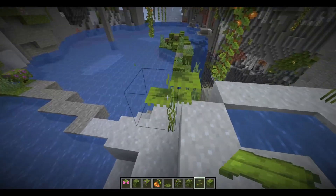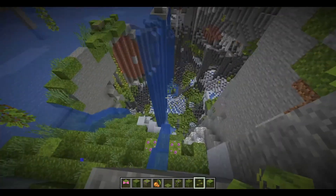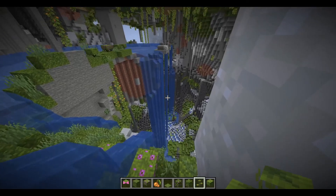This is the normal drip leaf. If you sneak on it, it won't hold you. Oh my gosh, this is really, wow — this is a good snapshot.